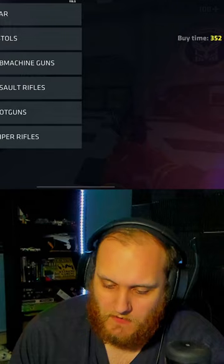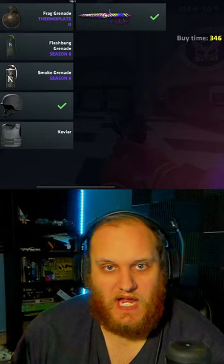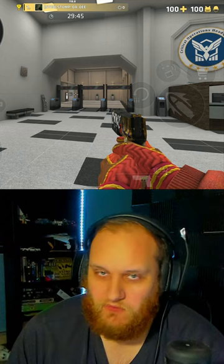The helmet will give you 50 armor points for your head, and the Kevlar will give you 50 armor points to your chest and body, giving you a total of 100 armor.